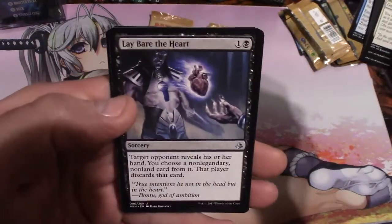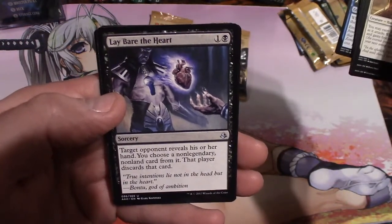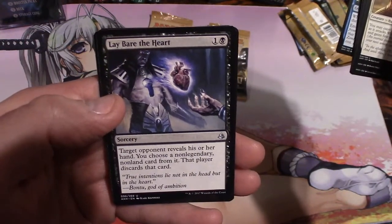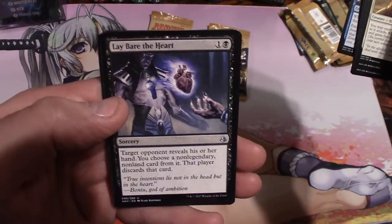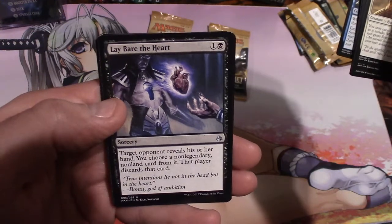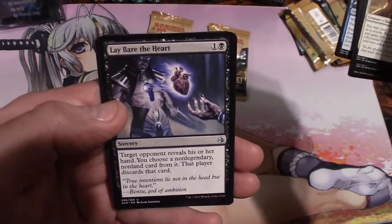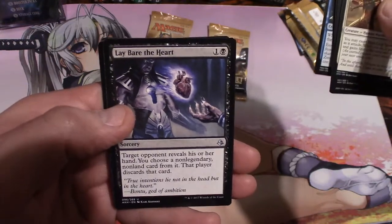Lay Bare the Heart — that means rip into your chest. For one and a swamp, target opponent reveals his or her hand. You choose a non-legendary, non-land card from it, and that player discards that card. Yeah man, you just rip open their heart and throw it away.